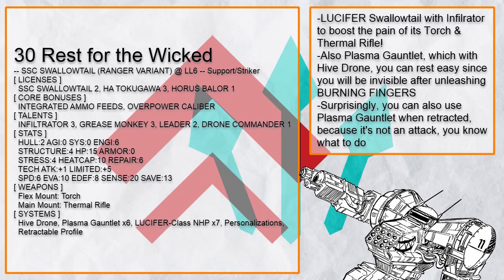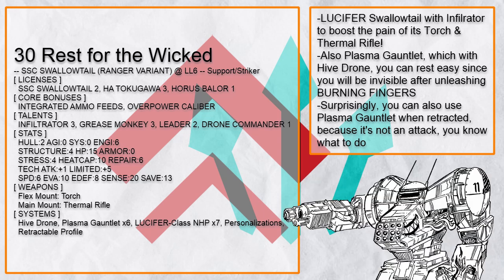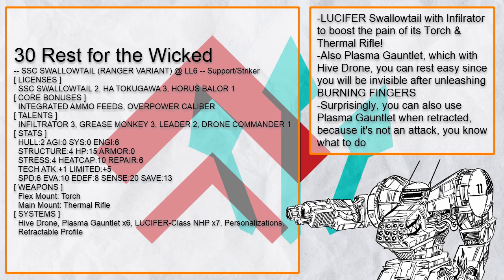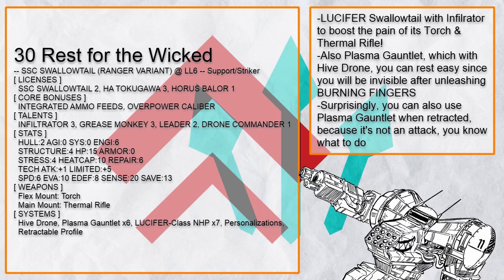Lastly there's Rest for the Wicked — a Lucifer Swallowtail RV to boost the damage of its Torch or Thermal Rifle to the next level. With Hive Drone, as soon as it Plasma Gauntlets someone to oblivion, it gets to be invisible for safety. It even has Infiltrator just for even more sneaking.